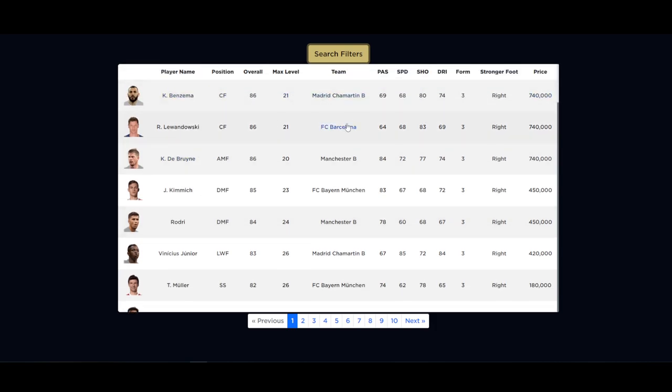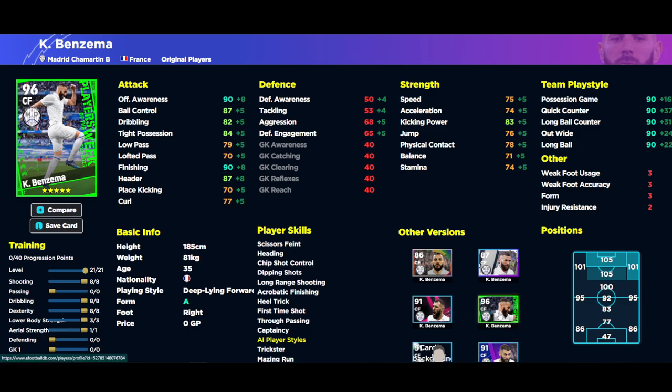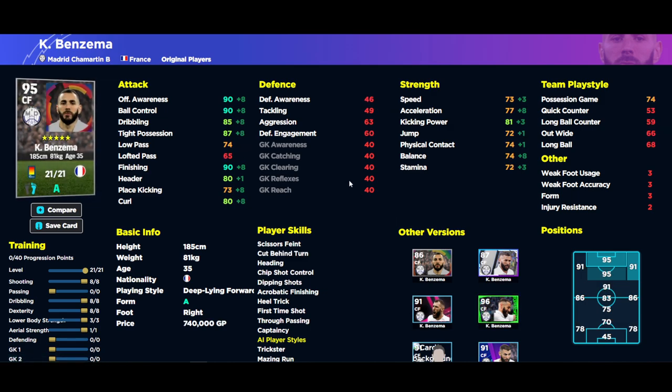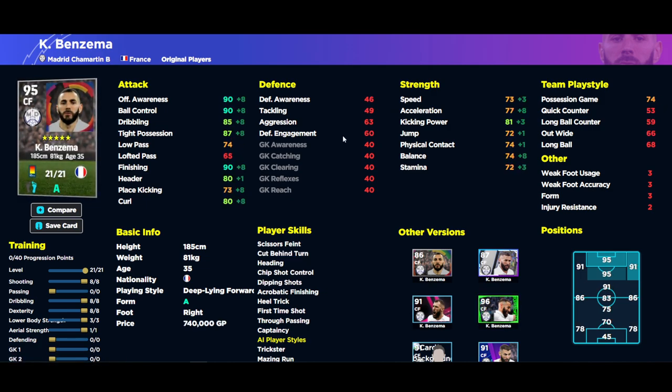Taking a look at Benzema — he goes to a 95 overall. The standard version for 740,000 GP is well worth it if you have a lot of GP. The Player of the Week version has 90 finishing, 90 offensive awareness, and 74 acceleration. The standard card has 90 finishing, 90 offensive awareness, 90 ball control, and 77 acceleration. The only thing you lose is heading ability, which is hit and miss with Benzema anyway — he's not going to score many headers.